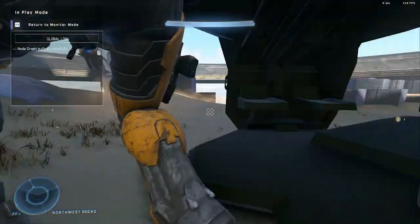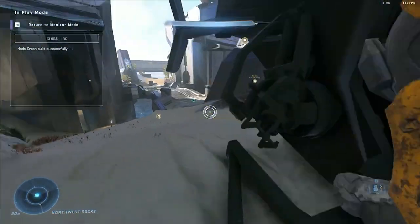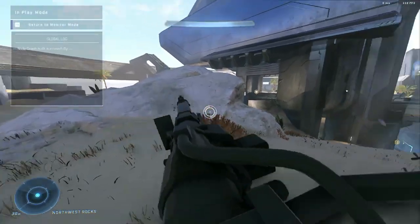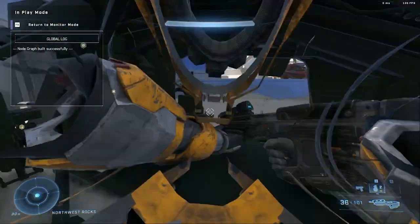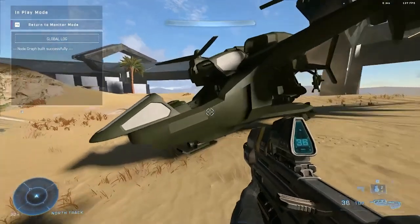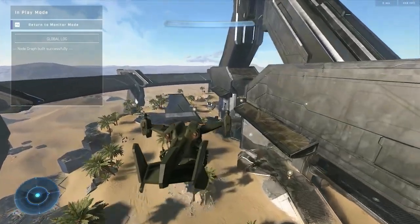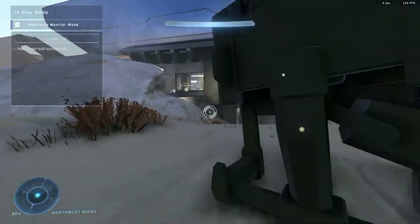It does come with a slight twist — as you can see, it has the grenade launcher on the left side and the chain gun on the right side, so it's kind of a hybrid Falcon. I am curious if there's going to be a variant where you get a front gunner, you know, where the pilot can shoot from the front.